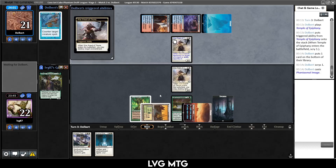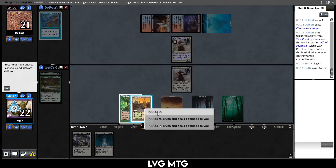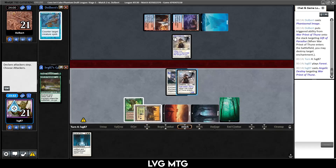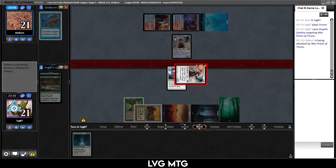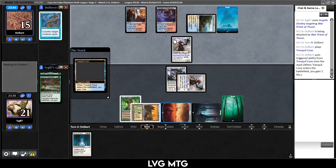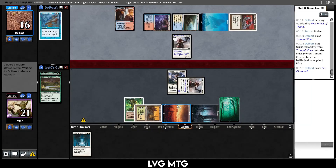No War Priest, Cure Paradise — at least we get to send this guy to the skies. We tap for white and slap a Destiny on it, attack for six in the air. They can bounce it, and if they do we lose our Destiny — that's just the way it is. Tranquil Cove — they're just playing a control game. Fire Diamonds — they attack us for two.